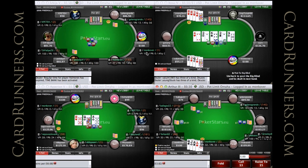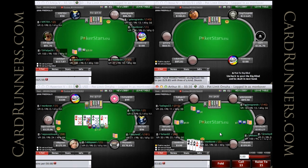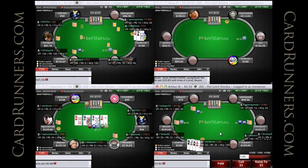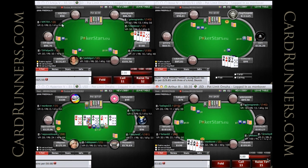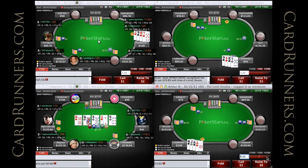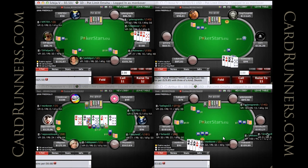Obviously playing the aces here on table 4, so we'll see his 3-bet size here. Should be like 9 or 10 if he was making it the same as last time. So it's 9, so he's making it consistent, which is good.